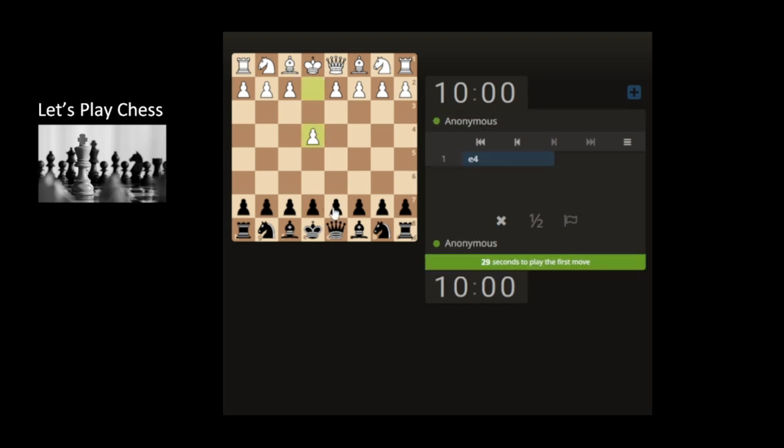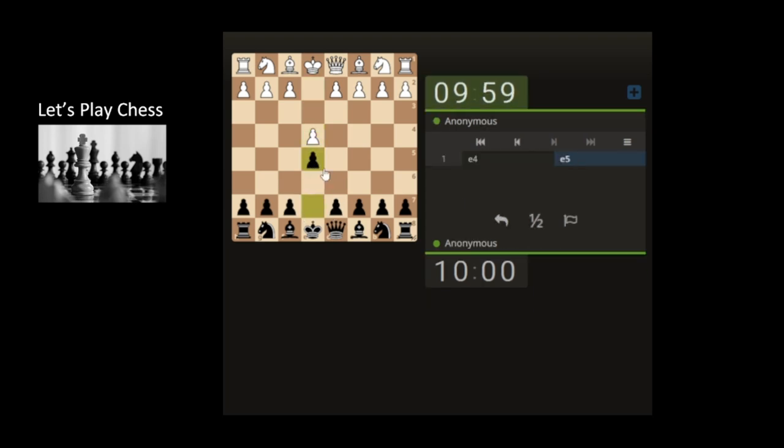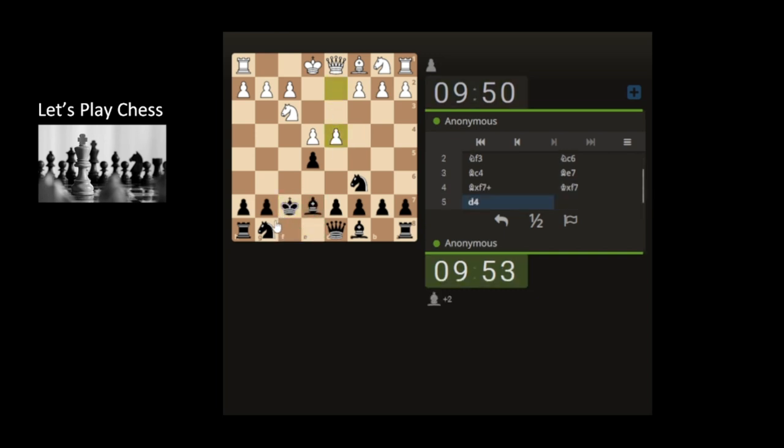10 minute game here, see how we get on. Let's just push through into the center, blocking the pawn at the moment, develop the knight. Pretty straightforward — let's stop the fried liver. Oh, they're going for fancy, let's just push this pawn here.